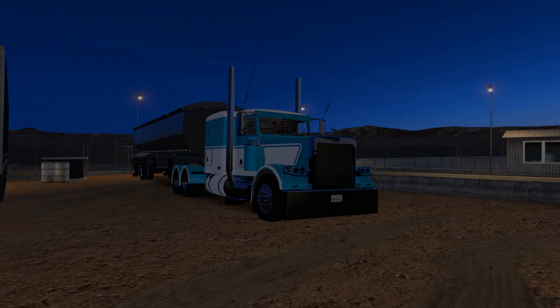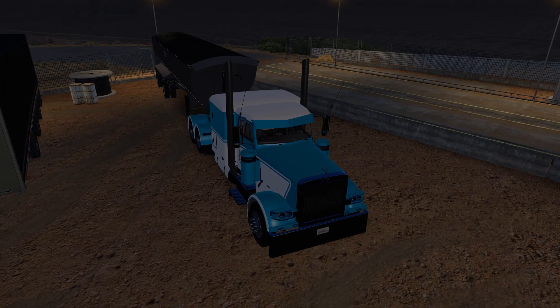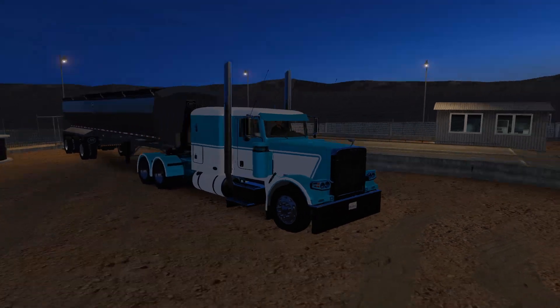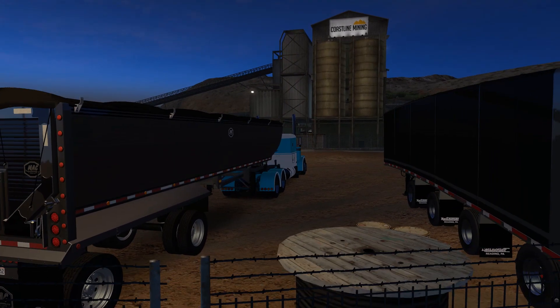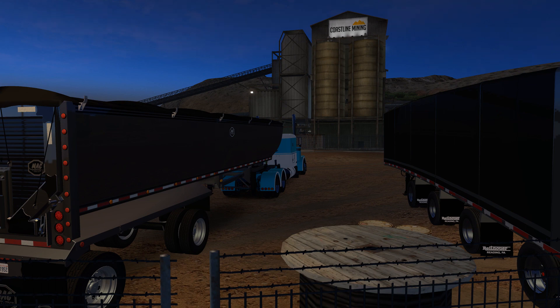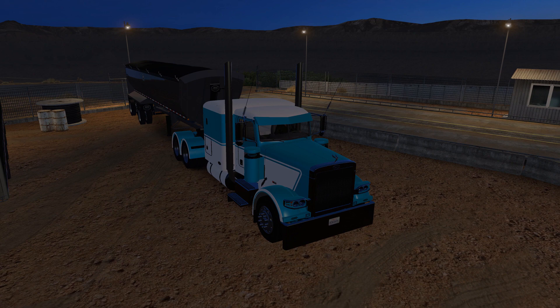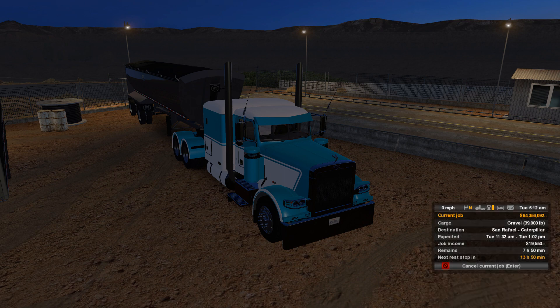Welcome back to another normal run on American Truck Simulator, back in the 389. The skin comes from EVR's — this blue streak metallic, little baby blue, something different I don't think I've done before. Hooked up to the Maximizer dump here, which is an old mod still working. The upload date was back in 2016, over a year and a half old, and it still works. Today's cargo is gravel, going from Carson City over to a Caterpillar construction site.